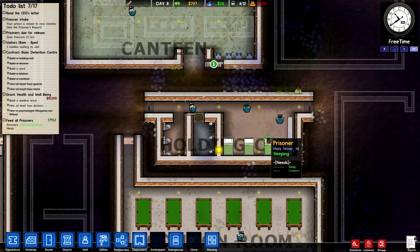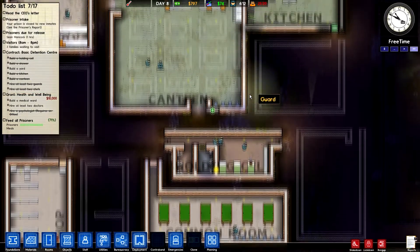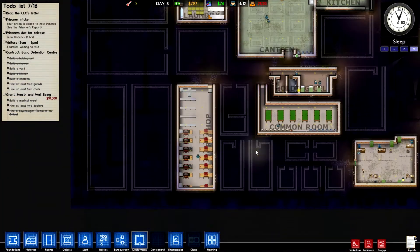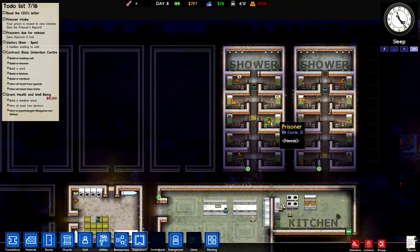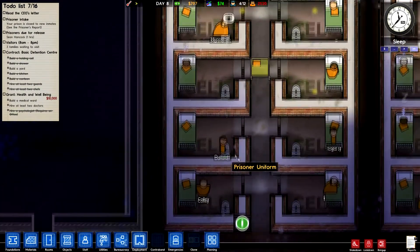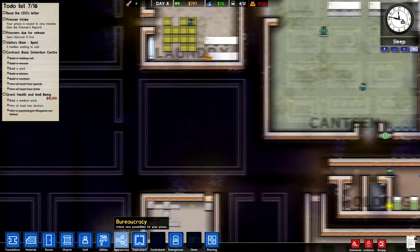That one guy's happy — comfort, asleep, doing all his do-ha, he's all good. These guys, what are they doing? Just sitting around. What's this? Four have serious complaints. What complaints do you have? Needs — nothing. Clothing — well, you got clothes right there, why don't you change? It's right there. Exercise? Oh! I should have a yard.